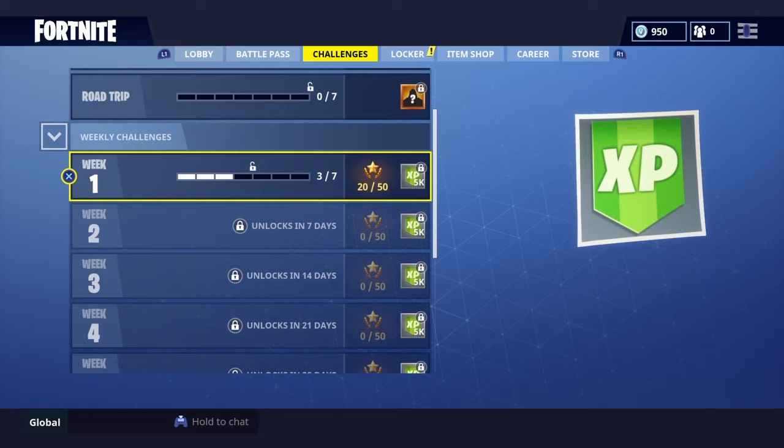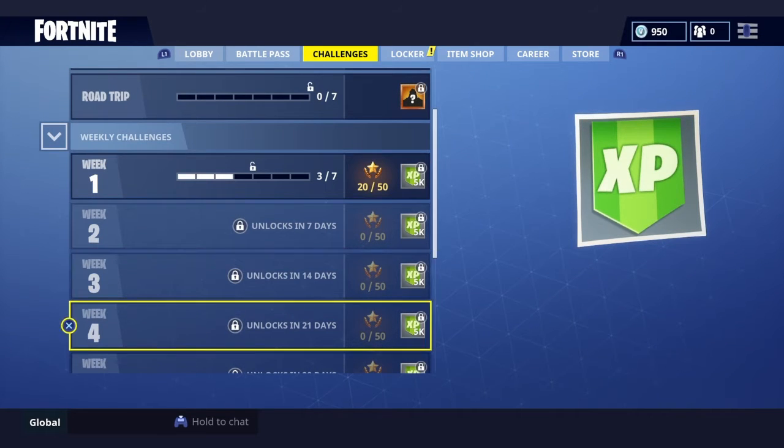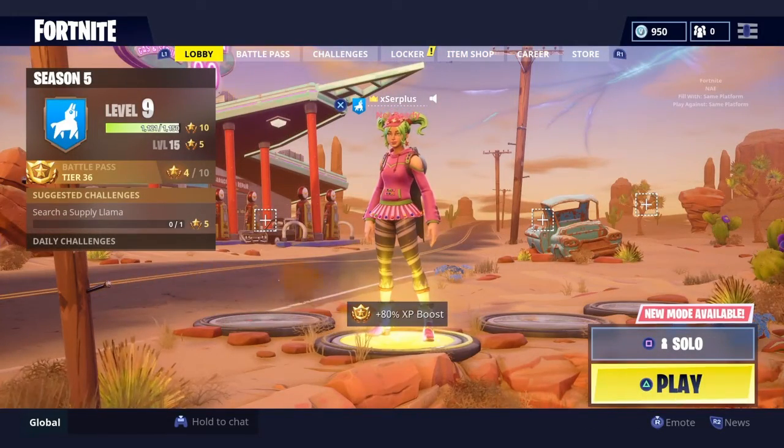If you got the battle pass, there's a ten dollar one and a twenty-five dollar one, and you get challenges. Week one challenge is to follow the treasure map found in Risky Reels, and it gives you a battle star.